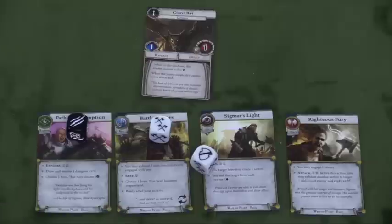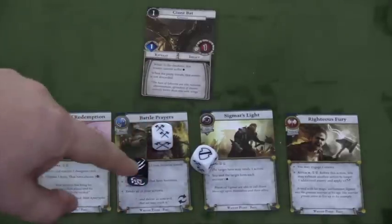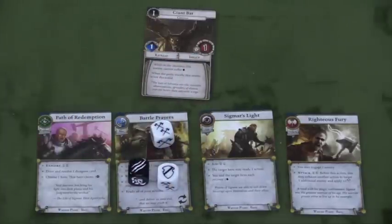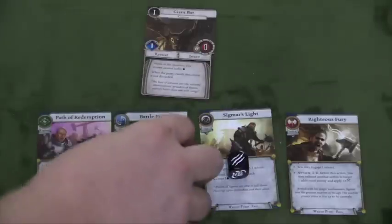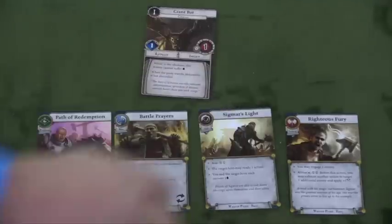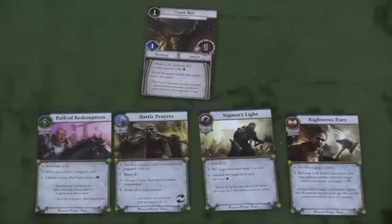Each axe on a die is a success. So I got two successes on an explore action. However, one of my enemies is going to hit me — but I rolled a shield that blocks that enemy, so he does not hit me. In another roll, I also got two successes, but the enemy is going to hit me and I take damage. Each card allows you to do something very specific.